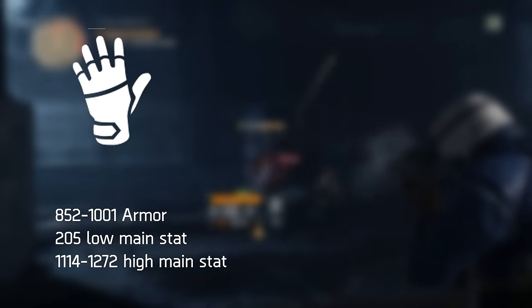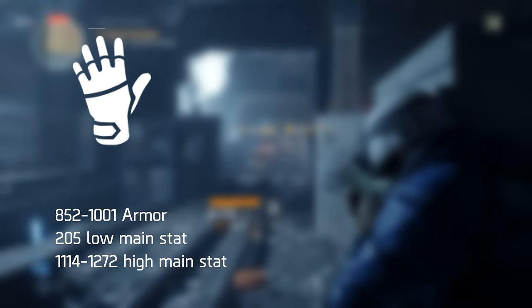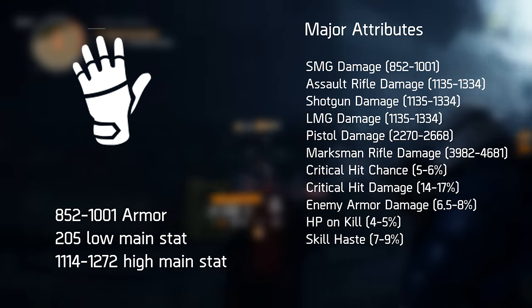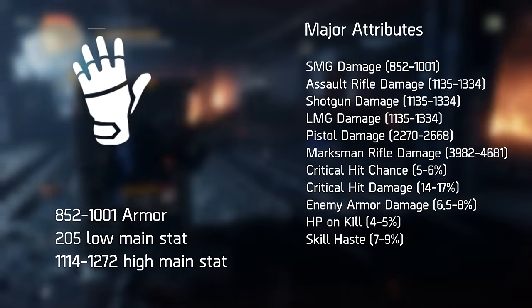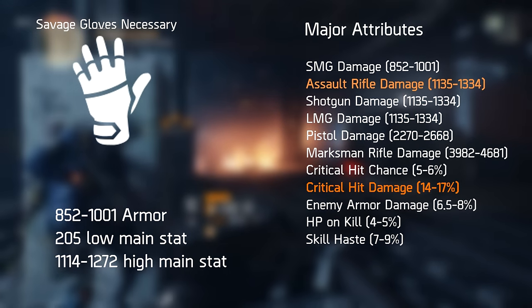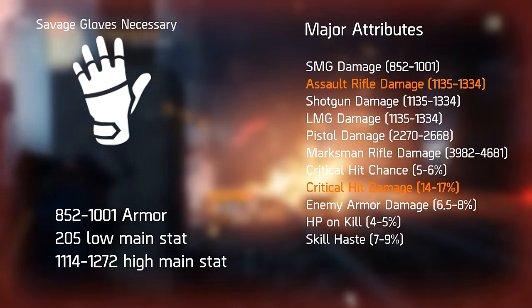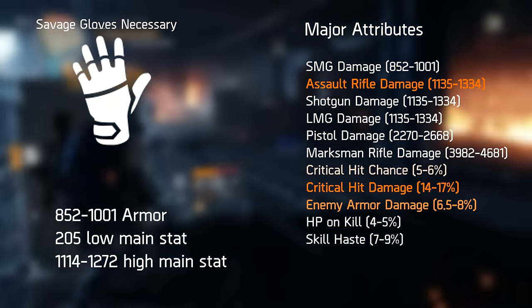The gloves are unique in that they roll with three major attributes and no minor attributes, with native armor from 852 up to 1001. Eleven major attributes are available including additional Assault Rifle, SMG, Shotgun, LMG, Pistol, and Marksman Rifle damage along with Critical Hit Chance, Critical Hit Damage, Enemy Armor Damage, Health on Kill, and Skill Haste. For our optimized assault rifle build, the potential 17% gain in Critical Hit Damage is simply too high a bonus to overlook. Additional Assault Rifle Damage is a no-brainer for the second slot. For the third slot, try for Extra Enemy Armor Damage for PvE or Critical Hit Chance for PvP.